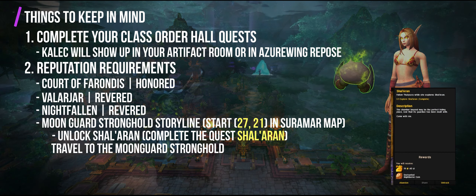Quest nine is another easy one — Kalec just tells you to see him in Shal'Aran in Suramar. Quest ten is Lost Knowledge, given by Thalrenos, one of the Moonguard, and it means purchasing the Scroll of Ilundrus from Thalestra in Shal'Aran.